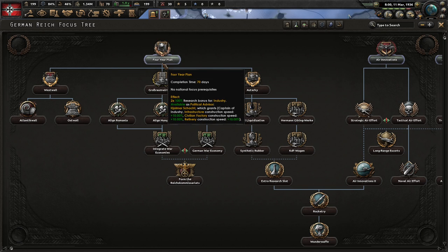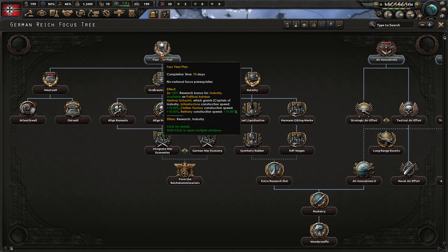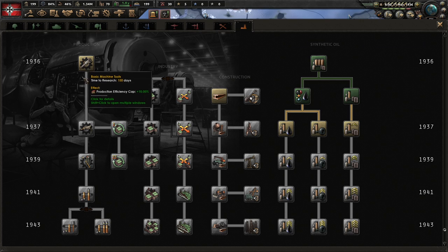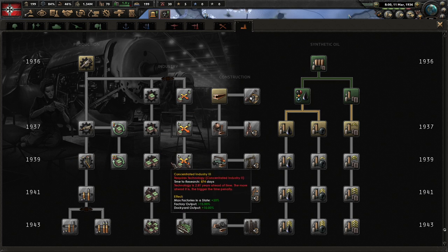The next focus is Four Year Plan, which gives you buffs to your industrial research. The play here is that the first three focuses are just to delay you enough so you can get into the 1939 level of research and apply the two 100x bonuses you get to industry at that level. While going through your focuses, you want to be researching Basic Machine Tools, Improved Machine Tools, and then either Concentrated or Dispersed Industry depending on your game style, getting up to level two so you can apply bonuses to the 1939 level.